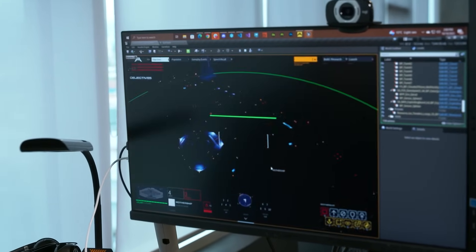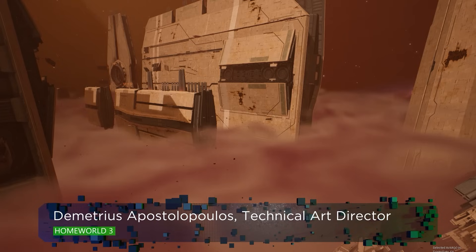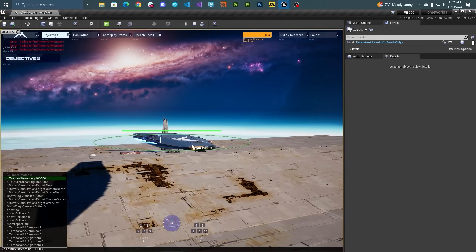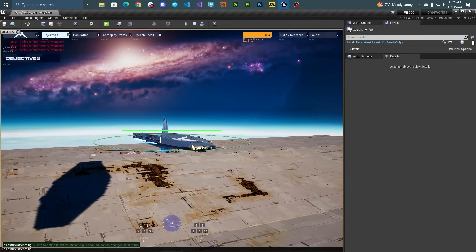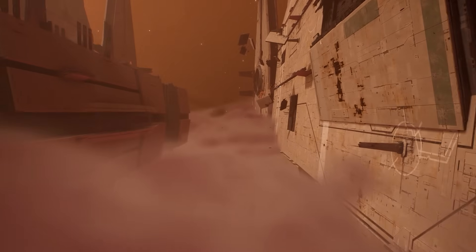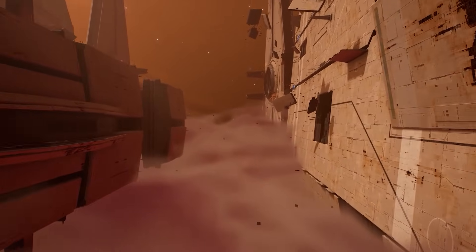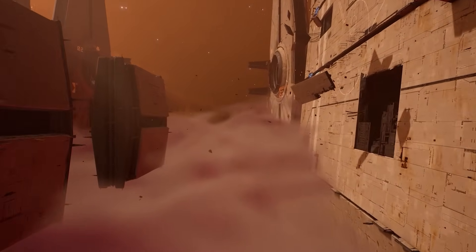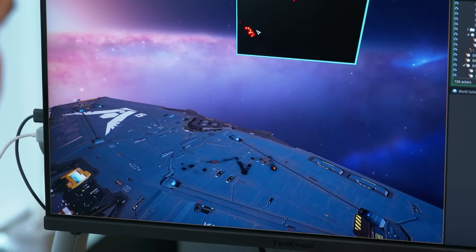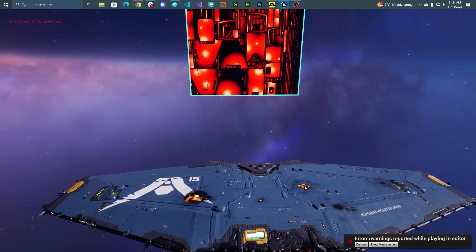In Homeworld 3, we focused a lot on what wasn't already available for us within Unreal. We wanted to figure out the more distinct views that the game would have that separate Homeworld from any other game — which is mostly the skybox and the lighting, to give that feel of being in space. When you go into a nebula, the ship understands how much coverage it has from that, which will affect the concept of fog of war in the game. We knew that we wanted persistent damage on the ships, so we focused on what that system would be like.